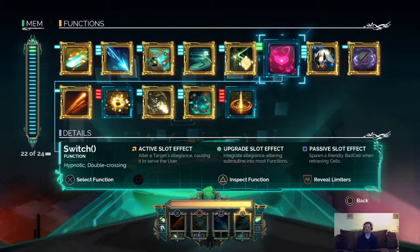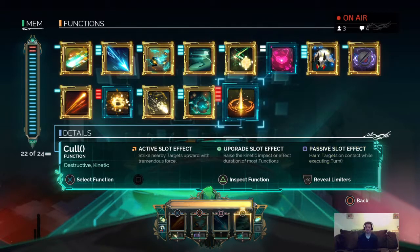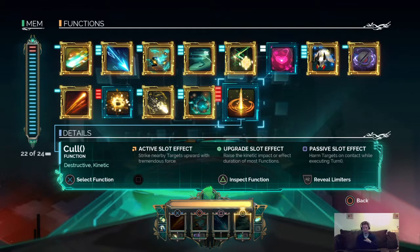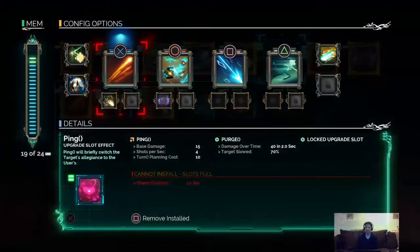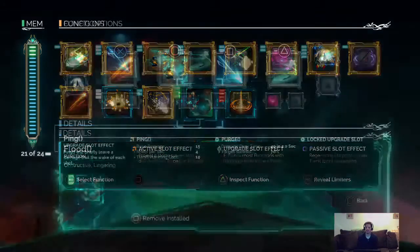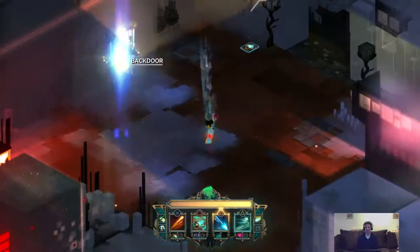I could put switch on breach. Hold on — thanks Alexander, thanks so much for stopping by. If you want to check out this game, I have the full playthrough on my YouTube channel up until this point. Let's get rid of flood for a second. What if I put switch on jaunt? Jaunt will instantly turn a nearby target. Actually, I'll put switch on jaunt and flood onto breach — breach will leave a damage trail in the wake of the attack. Now I'm using all my memory!